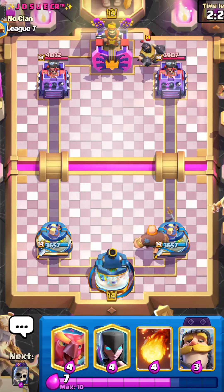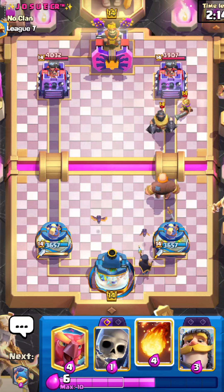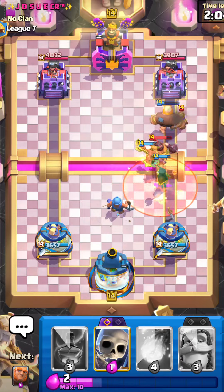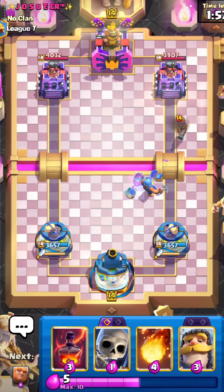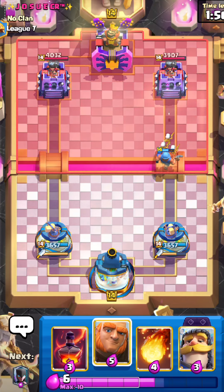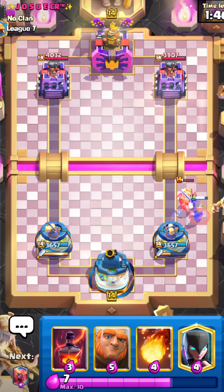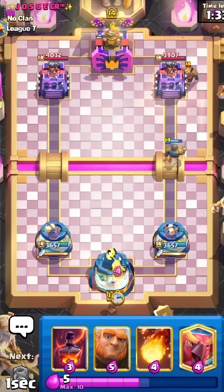It has a lot less health now, which is a blessing — it was ridiculous before. The reason this deck is going to be so good is the Fisherman, the Skeletons, and just so many cards that synergize really well in the meta right now. I still think Dagger Duchess will be popular, and Giant does really well against it. Looks like this guy is playing an interesting Poison Musketeer Knight deck.